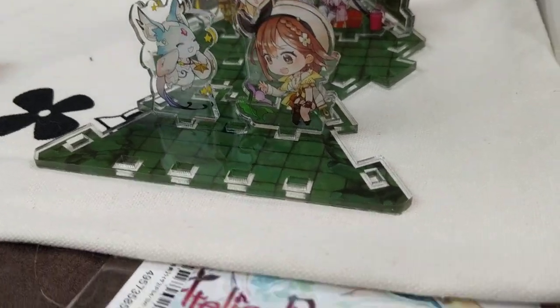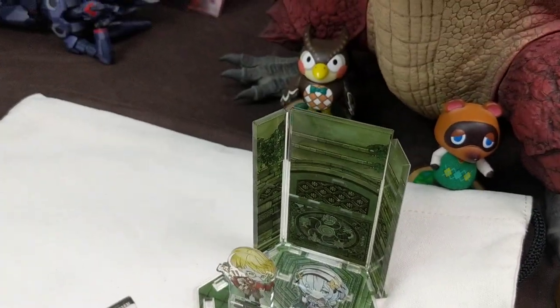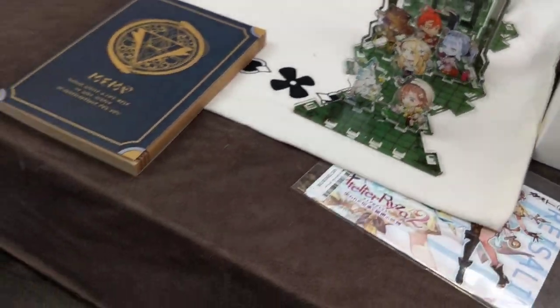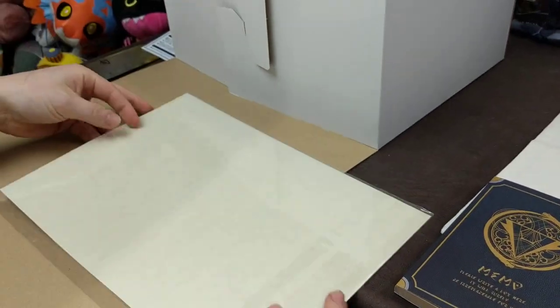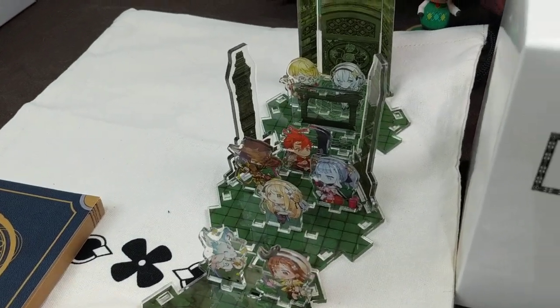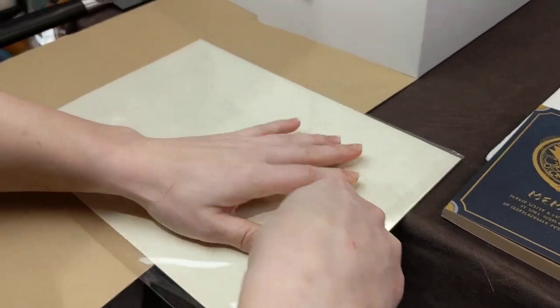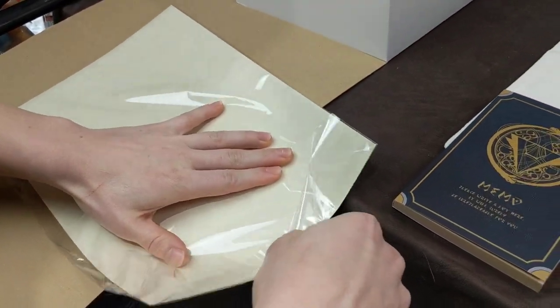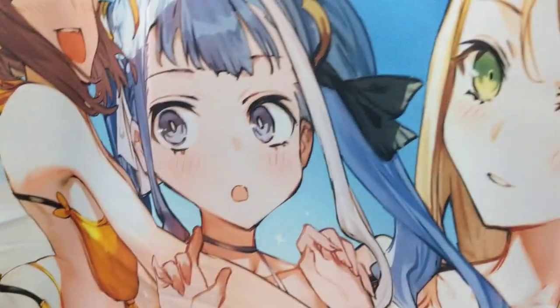I think it looks like church is in session or we're getting ready for dinner. These pieces are completely modular — look at all these holes — you could set this up however you want. You could put Blathers in there, Tom Nook... they're kind of selling you ingredients or taking ingredients from you. Maybe it's a museum, maybe it's a ruin — it's kind of whatever you want it to be.